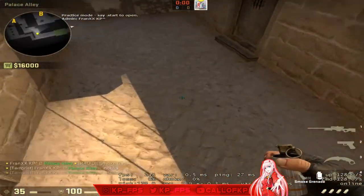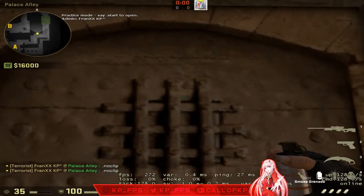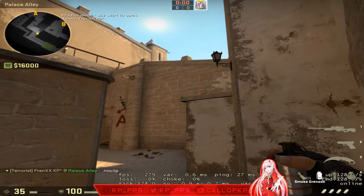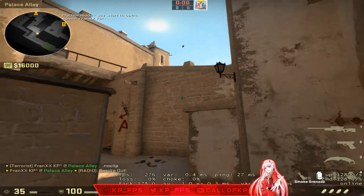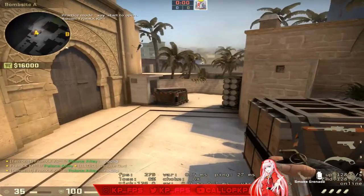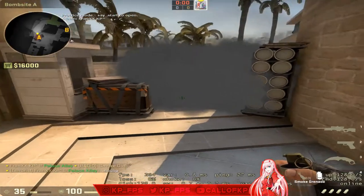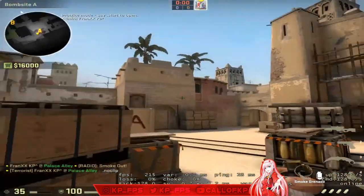CT you should 100% know — all three of these A site smokes. Come into this corner where there are three bars, find the middle bar, look at this corner, and jump throw. That'll smoke CT. It depends on your jump throw — it might land a little further or a little back — but that's how you smoke CT.